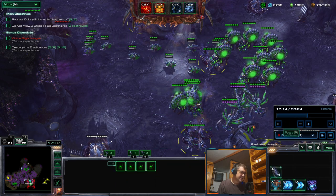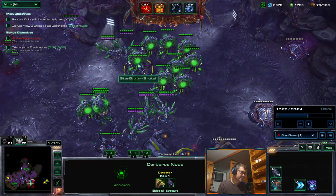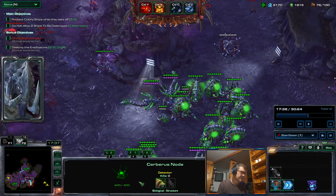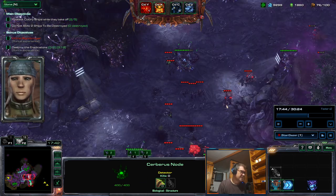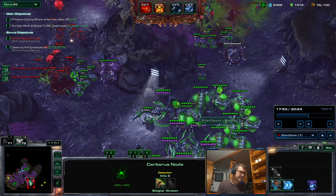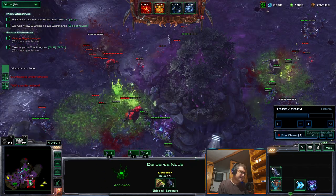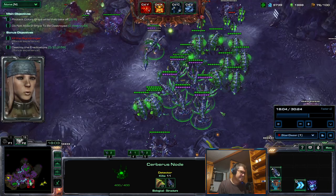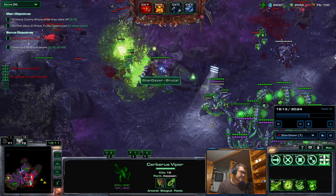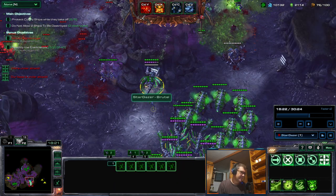I used activated nodes just for detection. This one will produce locusts while it can - each activated node gets six to three locusts, but it has to be connected to the network. When these guys destroy it, it won't be anymore. Now look at this - the vipers are actually attacking these ground units.